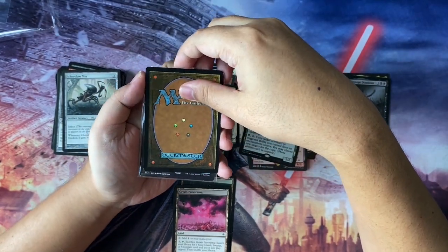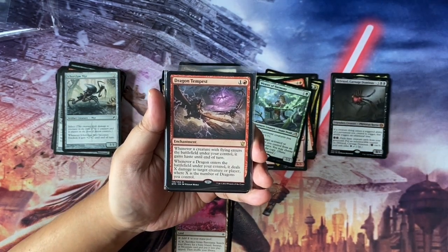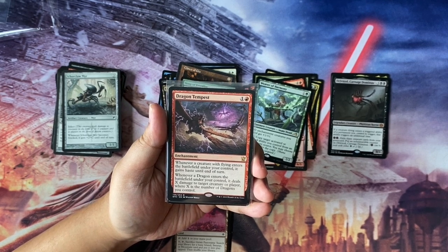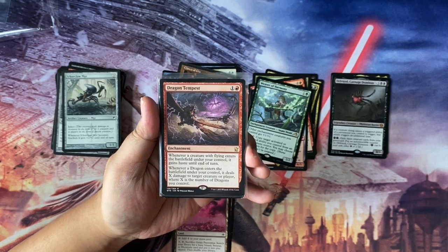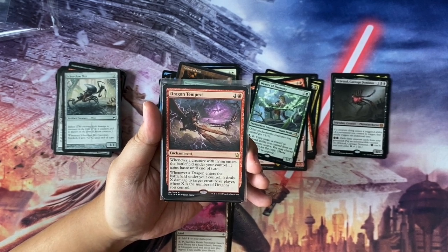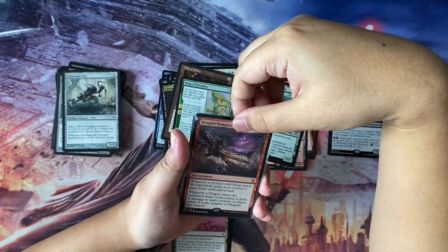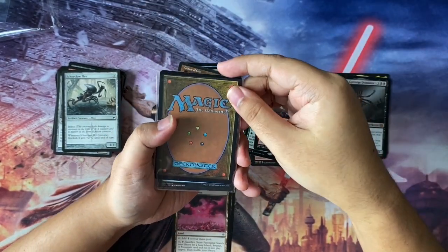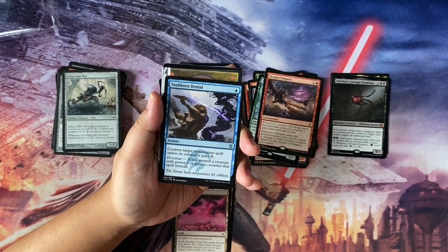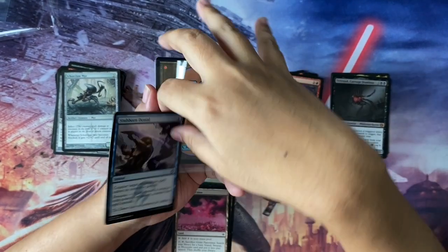Next we have Dragon Tempest — two to cast enchantment. Whenever a creature with flying enters the battlefield under your control, it gains haste until end of turn. Whenever a dragon enters the battlefield under your control, it deals X damage to target creature or player, where X is the number of dragons you control. Definitely a staple for dragon decks — I have a bunch of dragons and have never gotten to make a dragon deck yet, but that is definitely in the cards. This will go into that particular deck. Next, Stubborn Denial — one to cast instant, counter target non-creature spell unless its controller pays one. If you control a creature with power four or greater, counter that spell instead. A pretty good counterspell when needed.